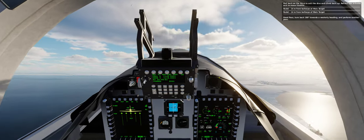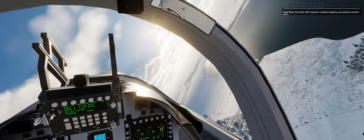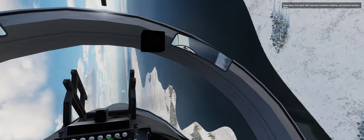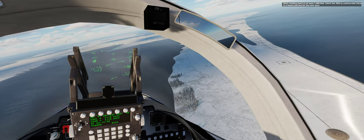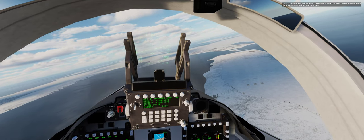Good pass. Turn back 180 degrees towards a westerly heading and perform another pass. Start climbing back to at least 7,000 feet. Check the SMS to confirm that there is a bomb selected for the next pass.